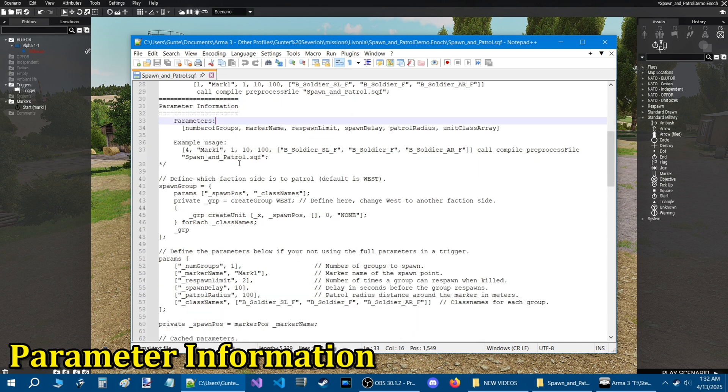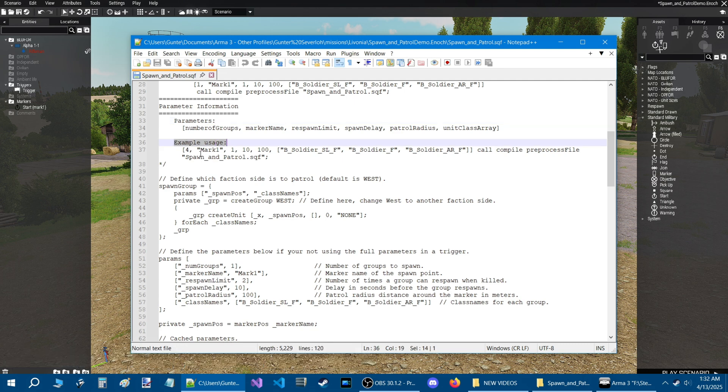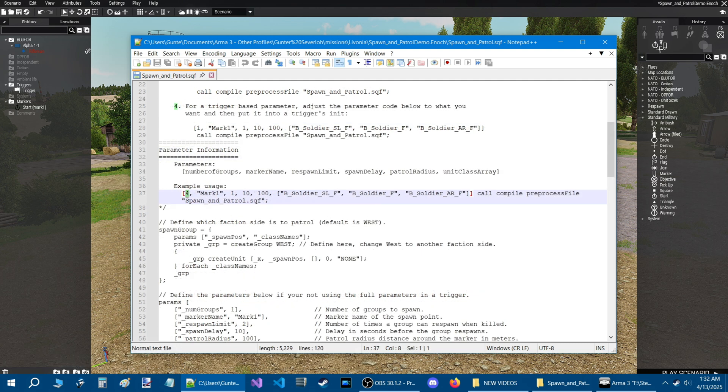Here's the parameter information and an example usage. The value 4 is the number of groups that will spawn. Mark1 is the marker name. 1 is the respawn limit — the AI will respawn when killed, one time in this case. 10 is the respawn delay in seconds. 100 is the patrol radius from the marker in meters, so they will spawn at the marker and patrol 100 meters out from it.